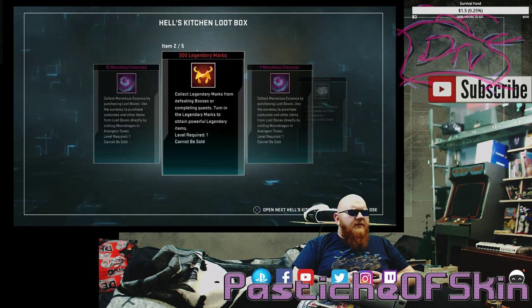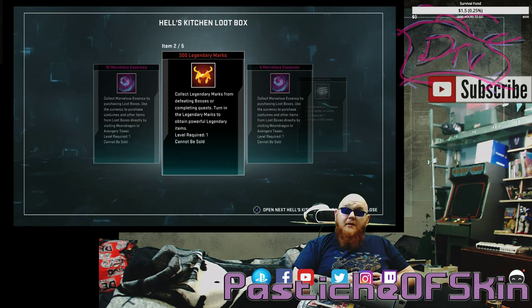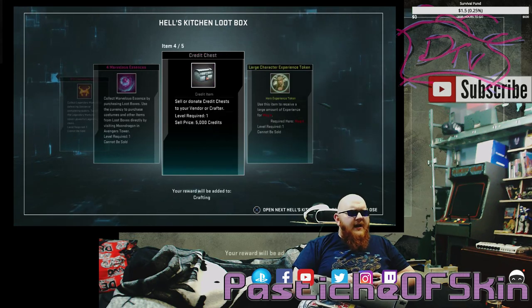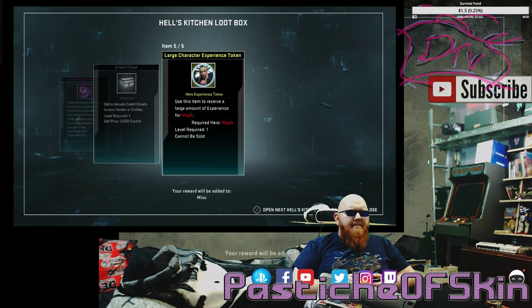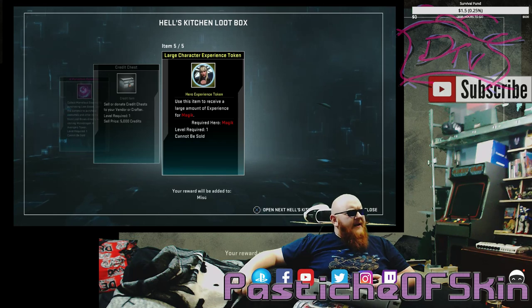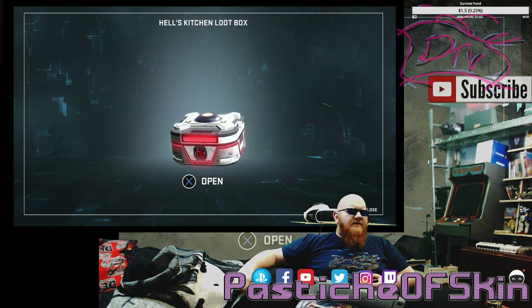Ten Marvelous Essence, 300 legendary marks — that's actually a lot of legendary marks — so 14 Marvelous Essence, 300 legendary marks, a credit chest of absolute garbage, and a large character experience token for Magic. We're getting a lot more experience token drops in this box set, which is really surprising. They weren't dropping as regularly before, but still — we're five boxes in and no costumes received yet.